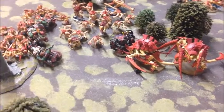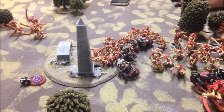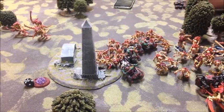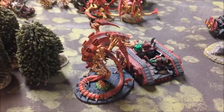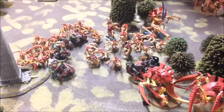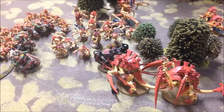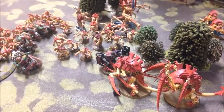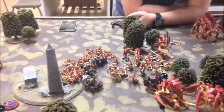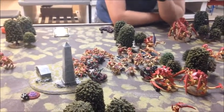The Carnifexes charged in on the Warboss and swung first, doing six wounds — leaving him on just a single wound. I used a stratagem point to let the bikes swing out of sequence, killing six Hormigaunts. The Warboss used two more stratagem points to re-roll hits and wounds but still only did five wounds to the Carnifexes, leaving one with three wounds remaining. The Genestealers easily finished off the Battlewagon. Not a great turn for me, but Sam didn't actually score any points — he was just focused on killing.